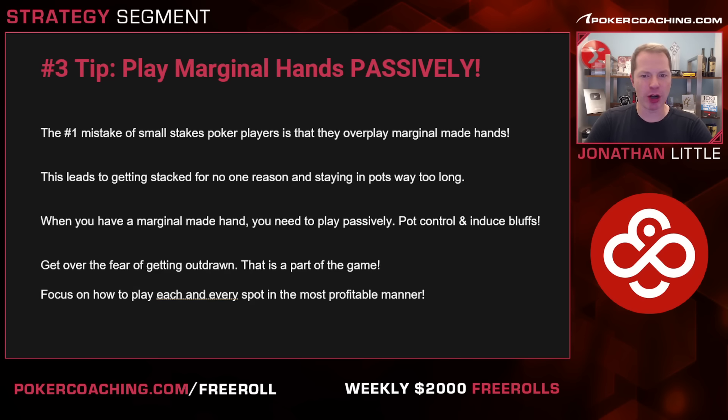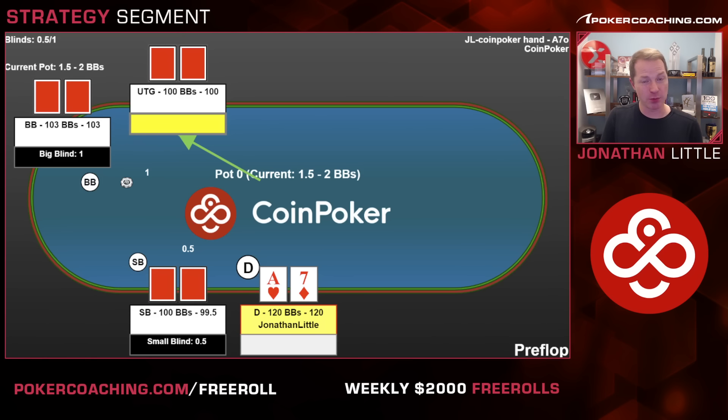Tip number three is to play your marginal hands passively. The number one mistake that many small stakes players make is they overplay marginal made hands, and this leads them to getting stacked for no reason and staying in pots just way too long because their hand's okay. When you have a marginal made hand, you need to play passively — you're going to want to pot control and induce bluffs. You've got to get over your fear of being outdrawn. You need to have a checking range and protect it by checking with some marginal stuff, some weak stuff, and even a few traps.